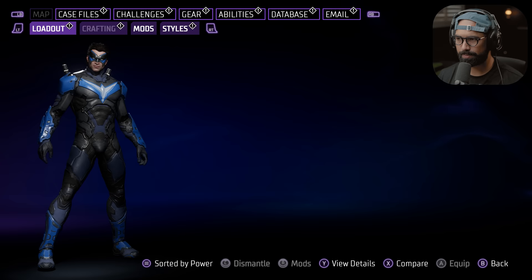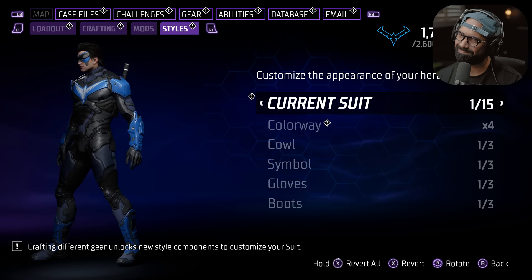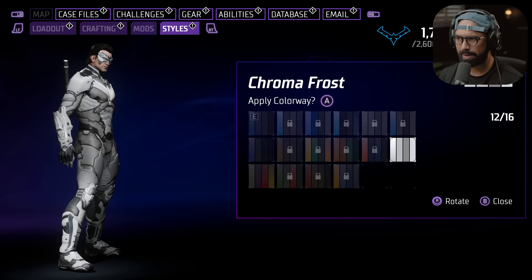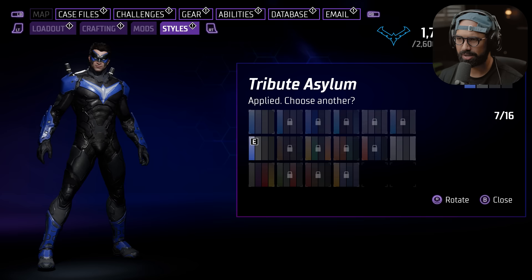That looks so cool. We do have colorways as well. The New Guard — oh, that is sweet. I almost kind of like this one more. This one looks a bit more mature. The Tribute Asylum Iconic Alpha — I like this, but it might be too outlandish. I'd rather stay a little hidden, in the darkness. I will probably go with the Tribute Asylum. Yeah, I think that looks pretty cool.